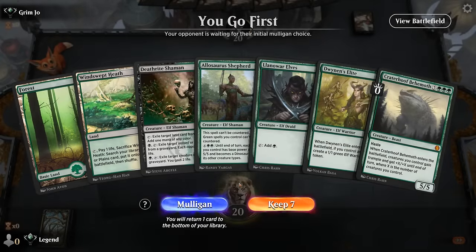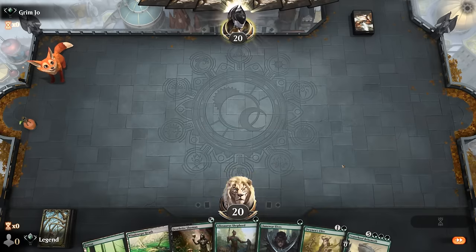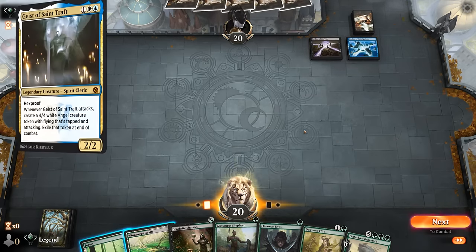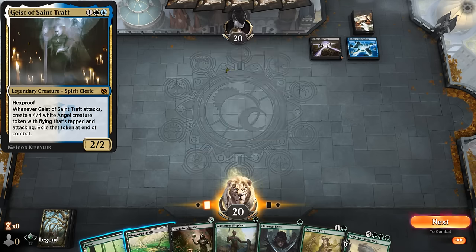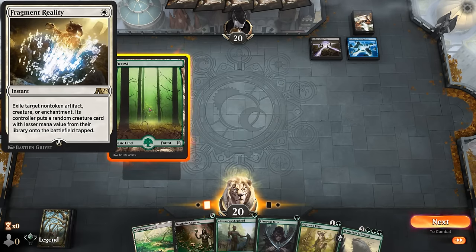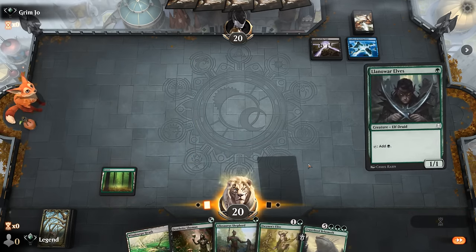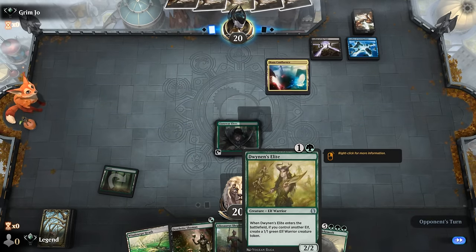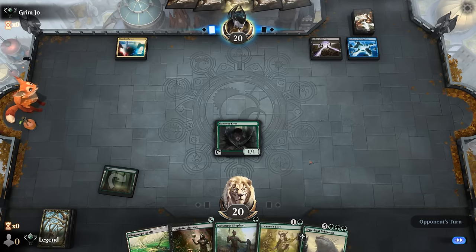We're on the play and we've got a keepable if unexciting hand. It's gonna be a while before we can cast Craterhoof, so that's essentially a dead card. Our opponent seems to be on the Geist deck with Fragment Reality to get a Geist on turn one. It's gonna be a difficult matchup if they can enhance the Geist, but we'll at least maybe be able to chump it with our token from Dwynen's Elite.